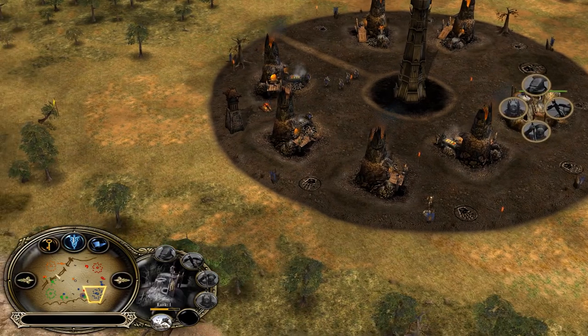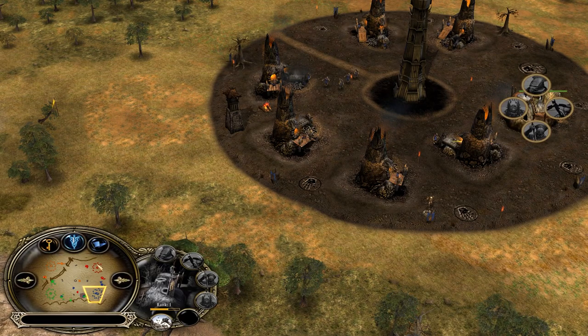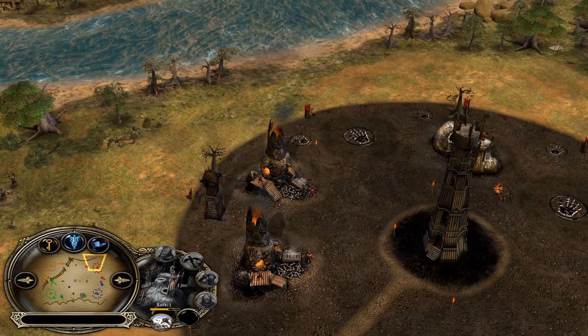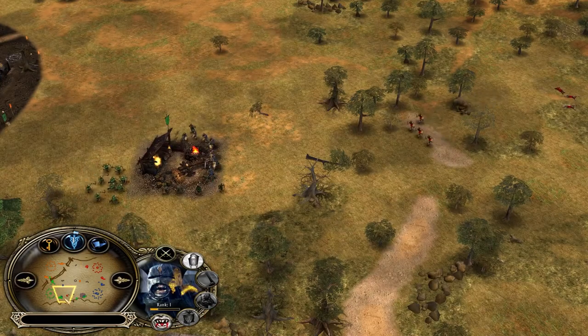The red Isengard player went for the uruk pit, so that's not a great-looking eco. I like the double furnace build way more, because you always have enough money to keep making uruks and expand at the same time. When you get an uruk pit too early, you always need to choose: do I make one more uruk or do I build a furnace? And if you then lose your settlement outside, it's going to be a bad situation.